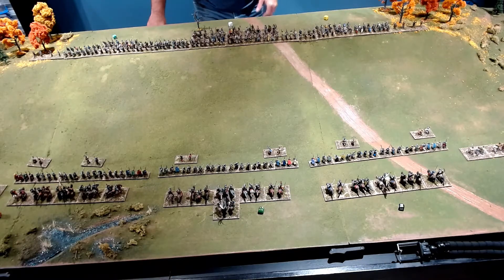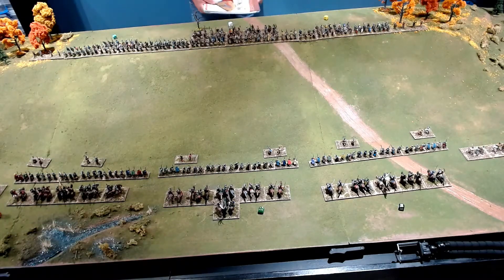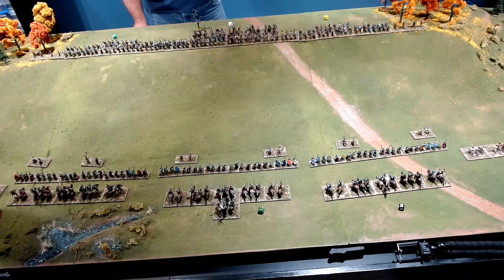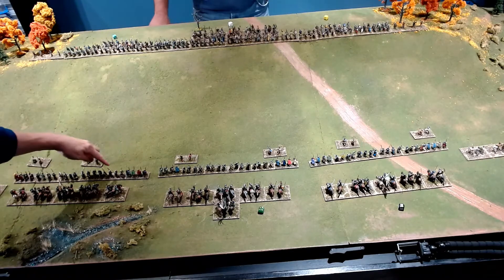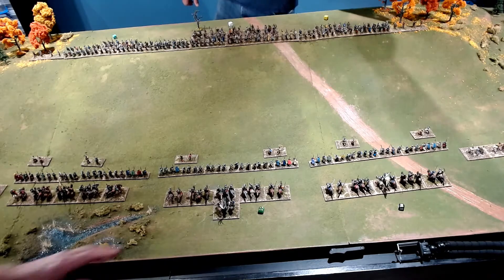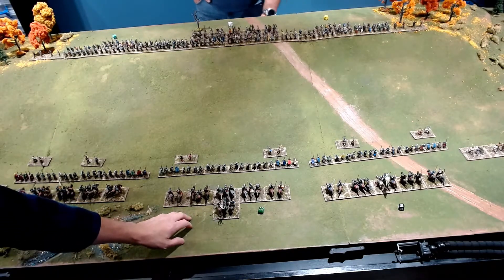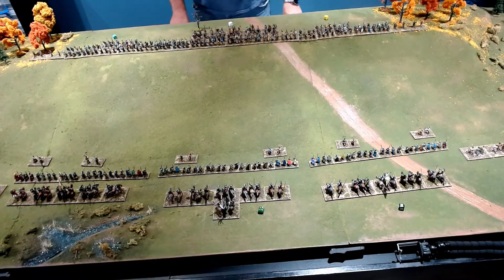Each Norman command is fairly similar: mounted knights, javelin cavalry which are the lighter unarmored horse, heavy foot, dismounted knights or elite foot in the center of the line, skirmishers, and rabble. Count Eustace's command mirrors this, but William's command has no rabble in the center and instead has one extra stand of knights. So we have three 52-point Triumph armies.